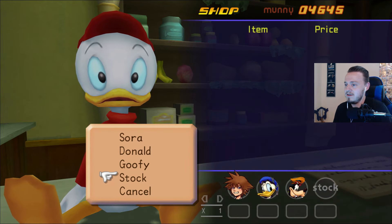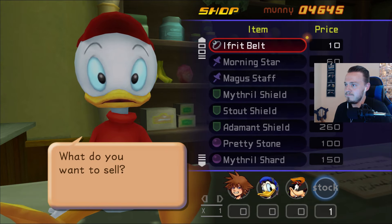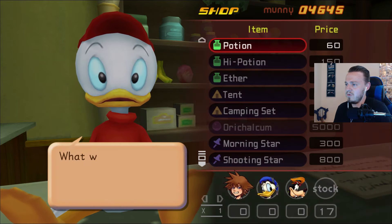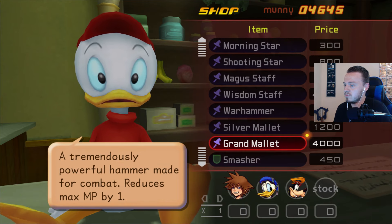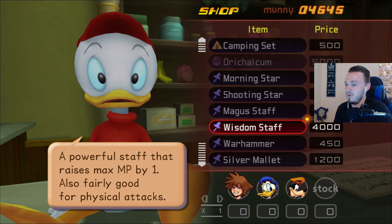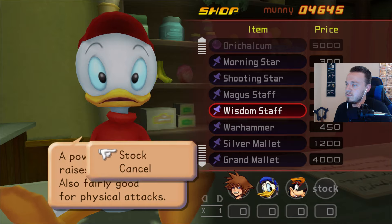I do want to sell — let's see what we got. We have a lot of items. Not really a ton of stuff that's going to sell for good money unfortunately. I think we can also buy Donald's best wand, which is the Wisdom Staff. What is the Grand Mallet? We don't have any of these. Oh — you can buy Orichalcum for 5,000? Wow, that's expensive. We're going to have to do some grinding to try and get what we need. A powerful staff that raises max MP by one, also fairly good for physical attacks. I'm going to go with the Wisdom Staff — we're going to buy one of those. Now we've got like no money left.